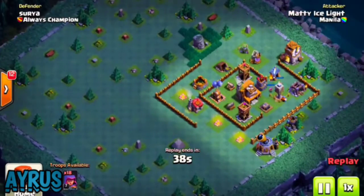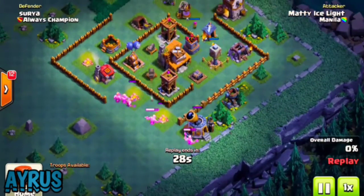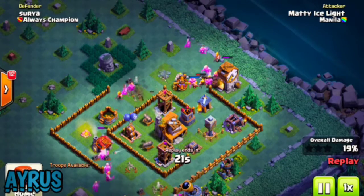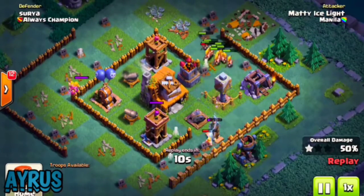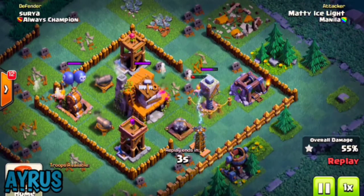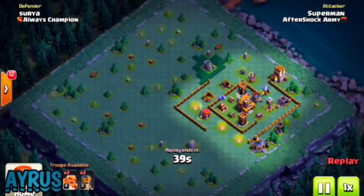First up, Mighty Ice is coming in with 40 level 7 barbarians. He drops them near the army camp and the research building, then drops more near the elixir storage. The guard post troops come out and distract them. He drops pretty much all his barbarians. There's a big mine exploding, taking down the tesla. The crusher is upgrading, which actually saved the base - if it had been active, all the barbarians should have died there. He ends up with 55 percent with 40 barbarians.